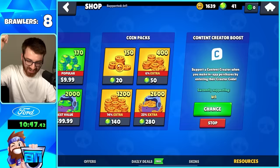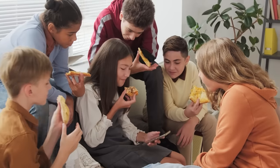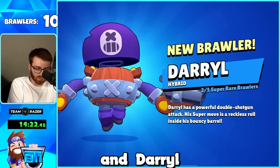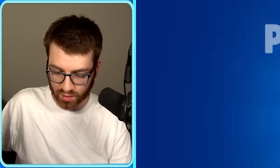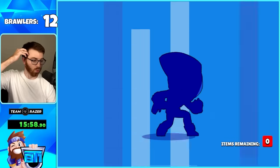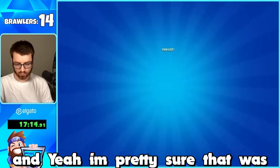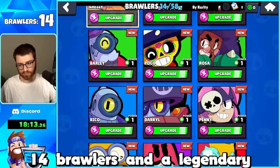The unthinkable happened - we pulled a legendary! Imagine being a new player and getting a legendary as your eighth brawler. The pulls kept coming - we got Poco and Daryl, then a seven-box, Carl, Rico. Shortly after we pulled another mythic. Then we pulled Grom which finished off the pass - 14 brawlers and a legendary for 100 gems, probably the best I've ever spent.